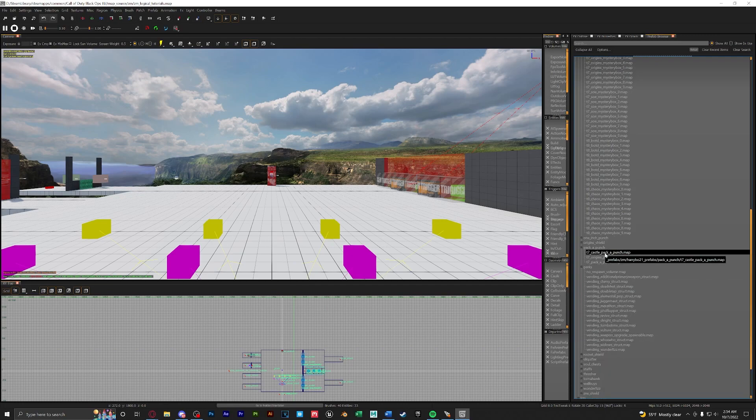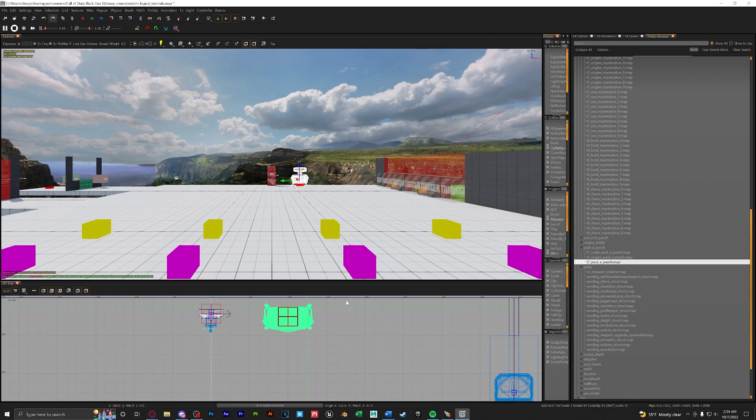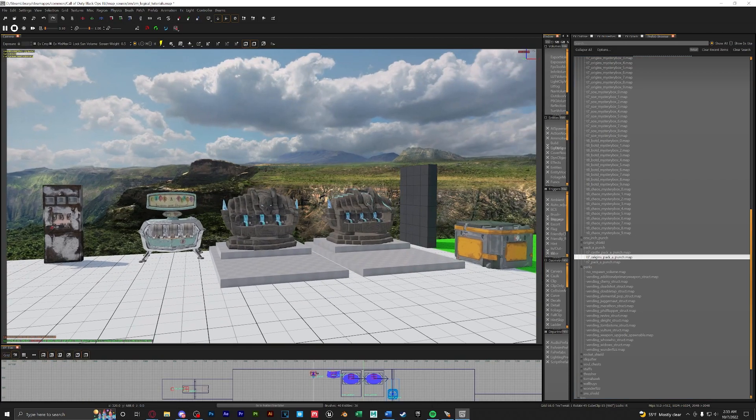The perks and pack-a-punch are straightforward — just drag these in, rotate them around, and place them where you want. You can place as many as you like. For pack-a-punches we have the default T7 pack-a-punch, the Origins pack-a-punch, and the Der Eisendrache track pack-a-punch.